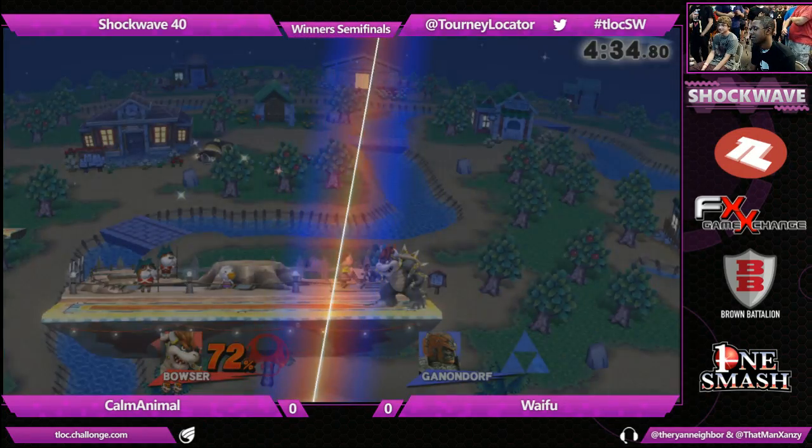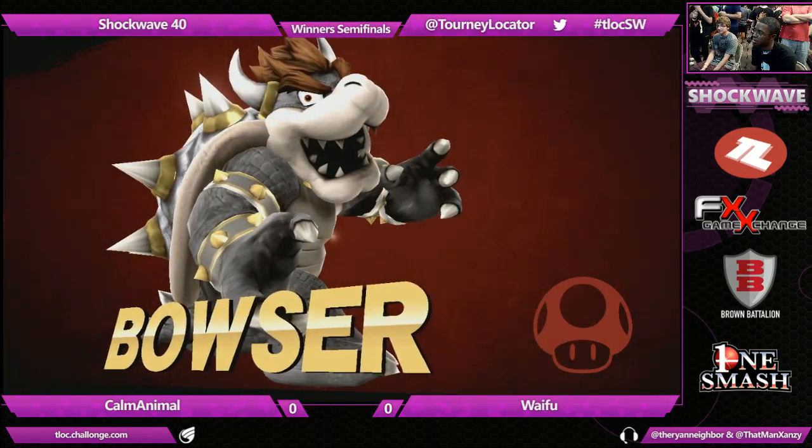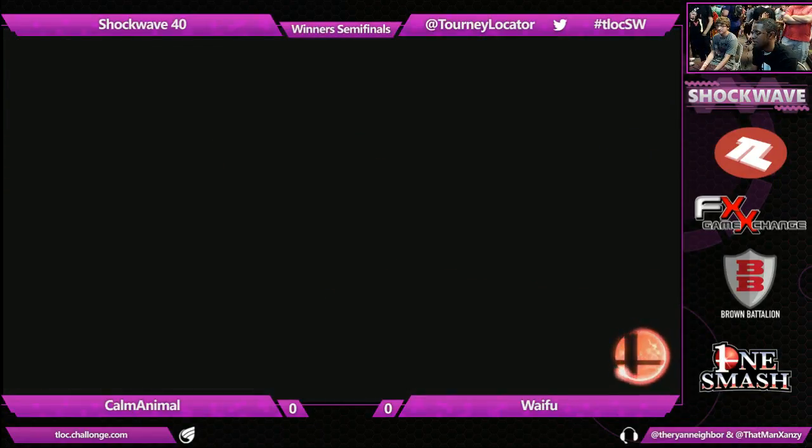Fully charged — a little bit of rage. That was a reactive punish. He saw that the side B went over the stage, he was going to be in special fall, nothing he could do about it. So he just charged that forward smash. Boom — Waifu was out of there.